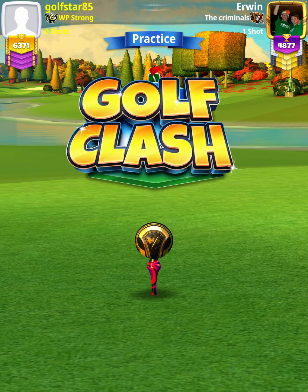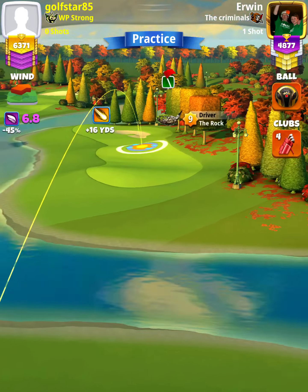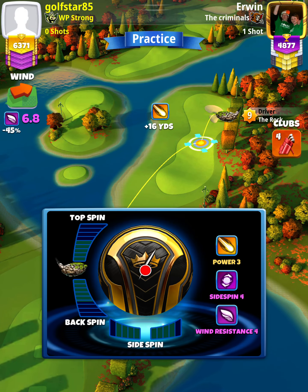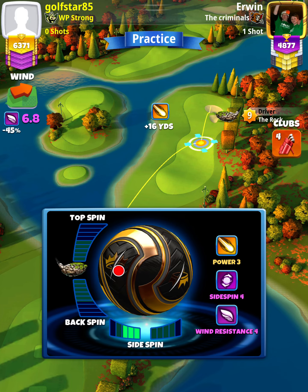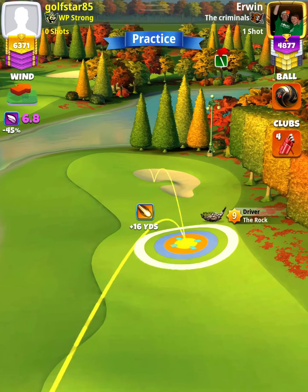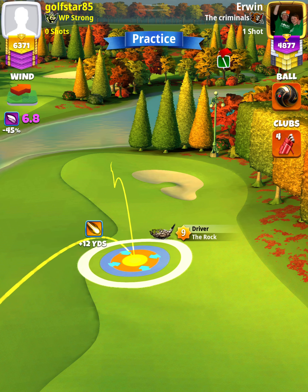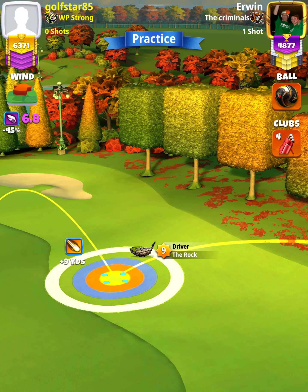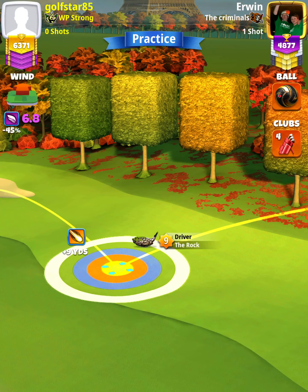For our tee shot, we want to use a rock level 7 and above in either a Kingmaker or Kingslayer Bowl. We're going to apply three left spin with no top spin or back spin. With a rock level 9, we're going to set up at the top of the plus 9 yard position. Rock level 8, you'll be at the top of the plus 10 yard position. And a rock level 7, you'll be at the top of the plus 15 yard position.